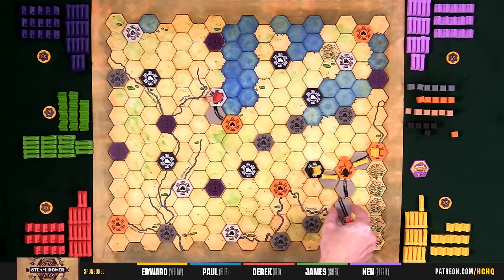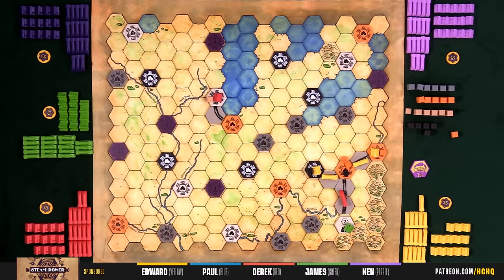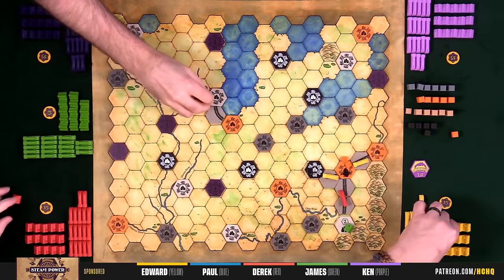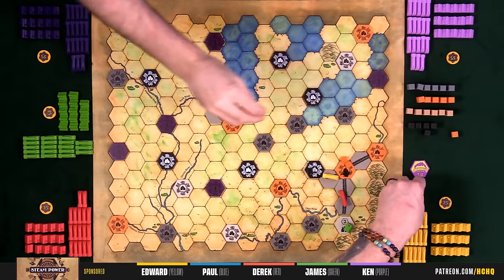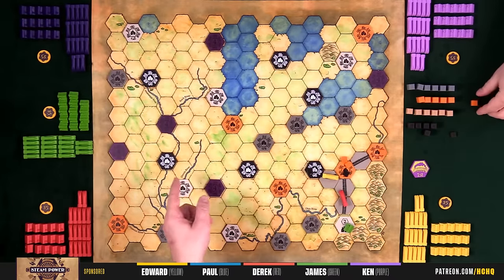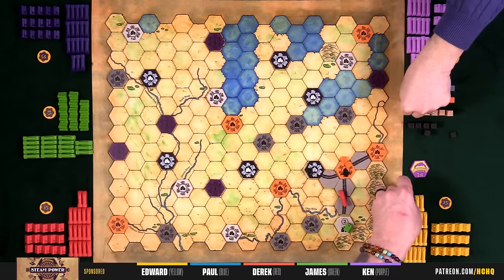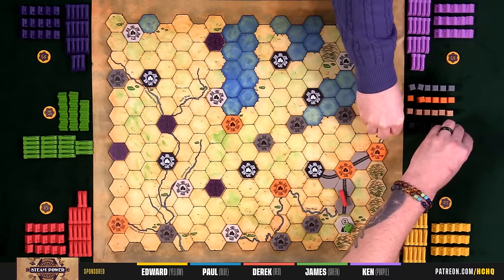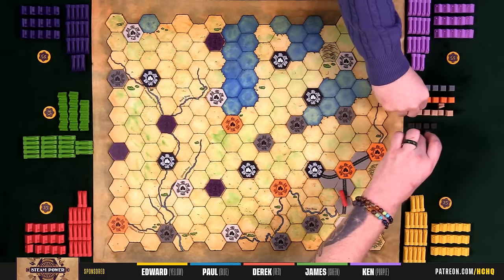James corrects a rule: on the incomplete link, instead of placing a track tile for free, it counts as one of your two possible builds. Also, if you did have access to a resource but it was all the way across the map, you must use it — you've got to pay the toll. You can't just pay five to the bank; or just don't do that contract.